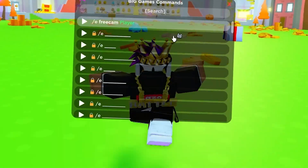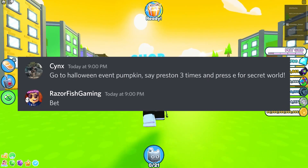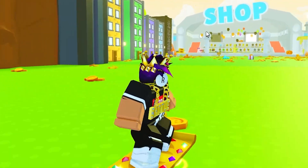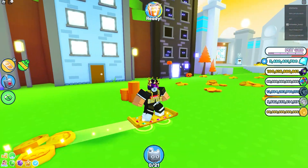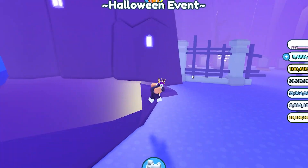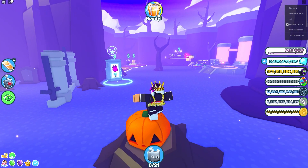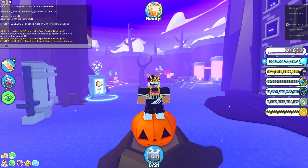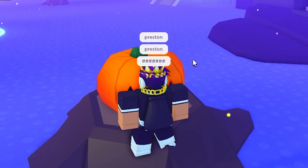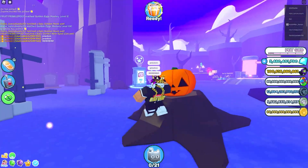Pet Simulator X myth busting! First myth: go to the Halloween event pumpkin, press N three times and press E for a secret world. All right, let's go to the Halloween event. I'm guessing this is the pumpkin he's talking about. I'm pressing N three times and then pressing E — nothing's happening.